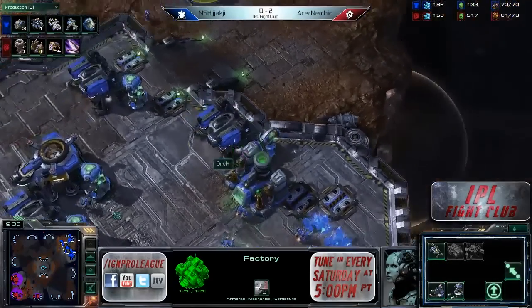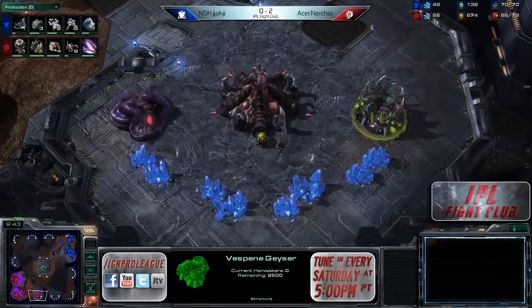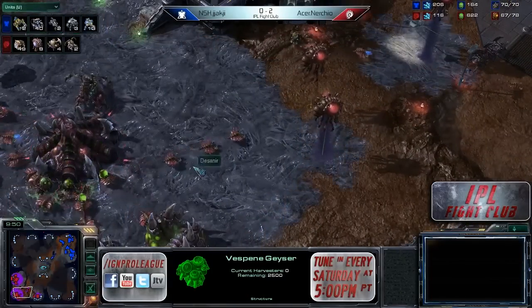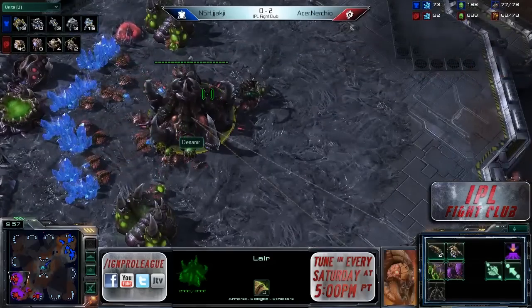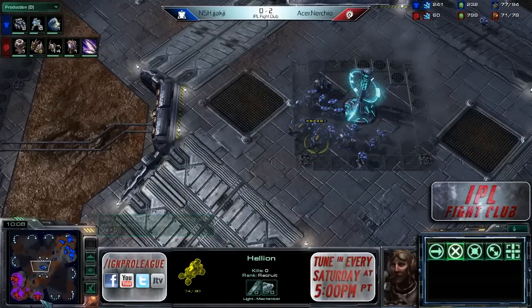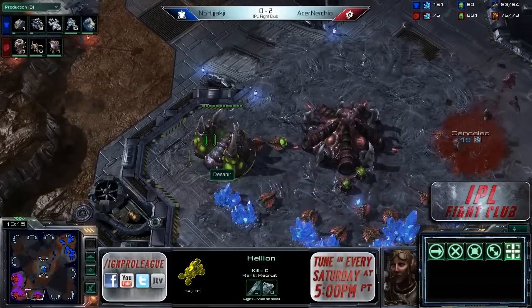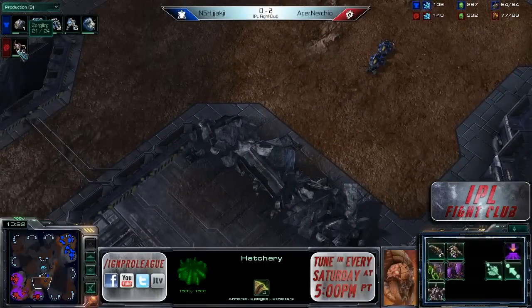Cool little building positioning thing from Jokji. Nurcio moving into gas five and six, so he is serious about his air play. Already has 600 gas saved up and is only sitting on 49 drones right now, which isn't all that much for this time. Also only sitting on four roaches, which is not going to be great for holding off this push coming across the map. He's making some more lings — spire is about done, but he does not have enough minerals to make a lot of mutas at once. He was continuing with his gas production and just needs minerals, especially committing to so many zerglings — went a little overboard on the gas.